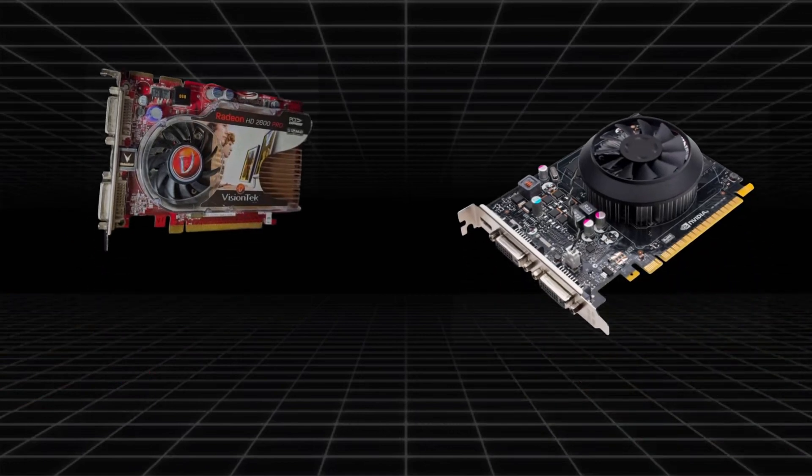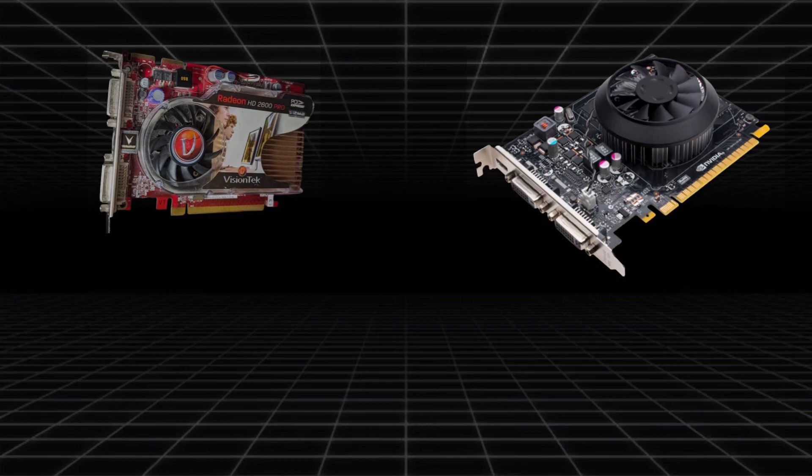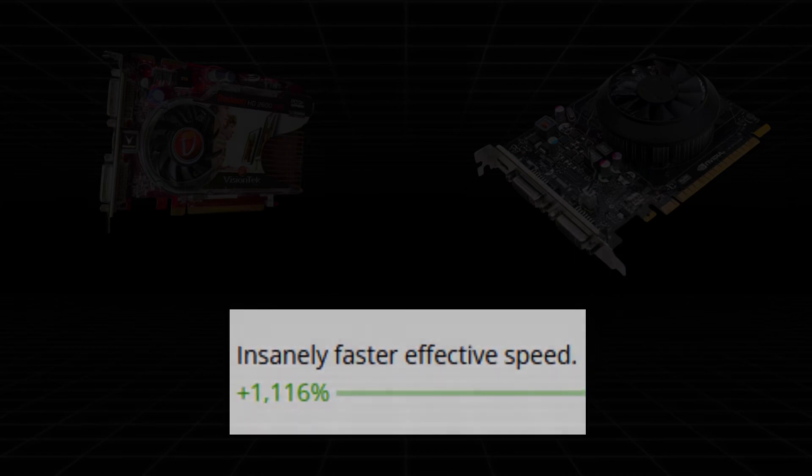To truly show the power — or possibly lack thereof — of this card, we're going to compare it with a card that's already starting to show its age very badly: the GTX 750, not the TI model but just the standard 750. As expected, the 750 demolishes the 2600 Pro, but there's a huge age gap so that's expected. Now let's see how the 2600 Pro actually games.